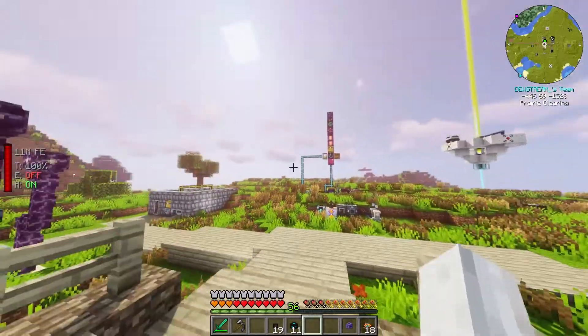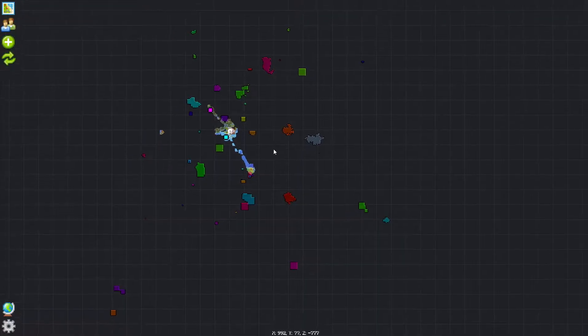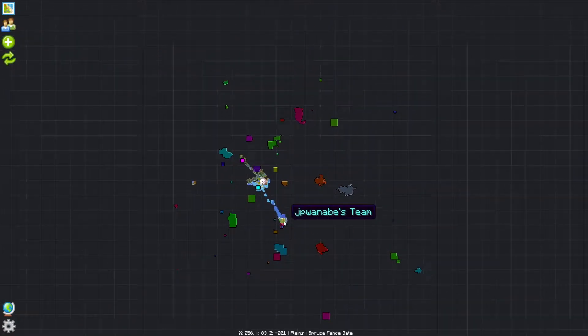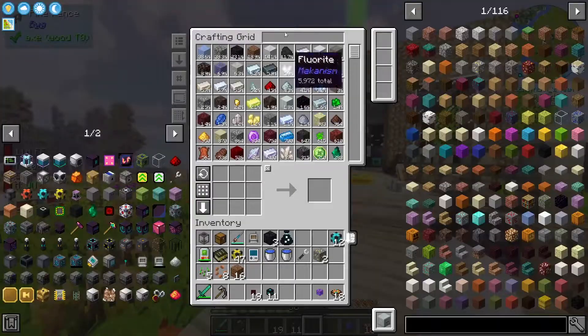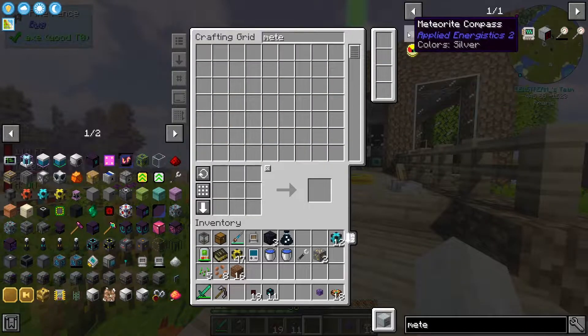Yeah, they're found in the center of meteorites. The problem is this world now has a border on it, so it only goes a certain distance. I think it's still pretty big. Oh, look at all these bases — these are all people's different bases. That's really cool. Let's get a meteorite compass because there might be some near us.